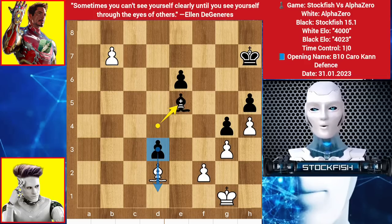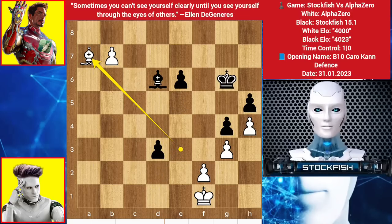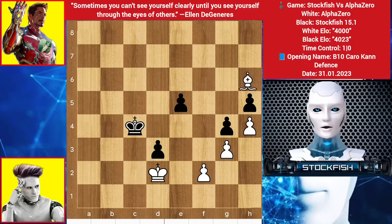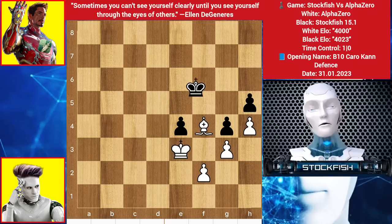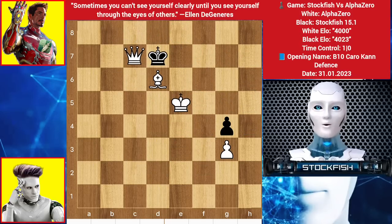You need to stop the Pawn first, so King F1. Bishop wants to go there to promote it, Bishop here, King G6, Bishop A7, Pawn promotes, takes takes. And after some moves later, we have some Bishop and King dance — the King needs to go back to destroy it. Few moves later he takes the Pawn, takes, takes, move the Pawn blindly, fight for justice, Queen check, and it is called checkmate.